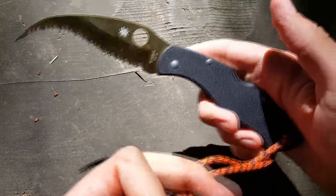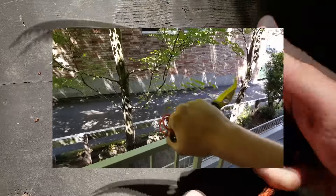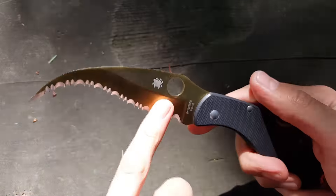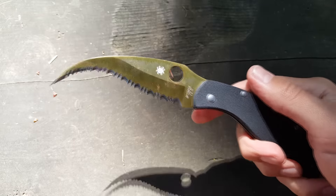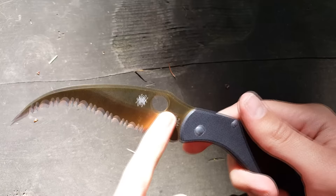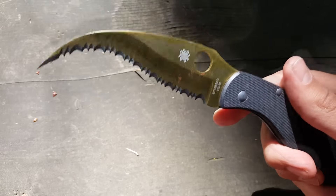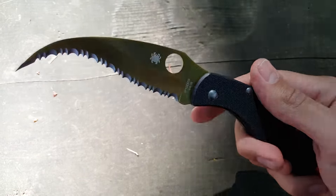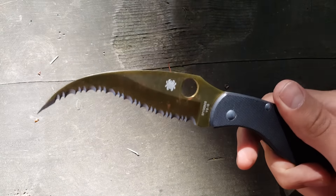It has a pretty simple construction — it's a back-lock with just one liner — and that makes it really easy to implement in the game. I'm using a lanyard specifically to show you tricks, and I'm going to show you those tricks in a little bit. You can actually do the same tricks with any knife that has a hole for a lanyard. I would advise you not to repeat it at home with any serrated blade, because you can easily chop off your finger with this.